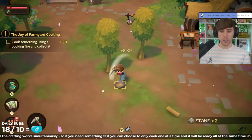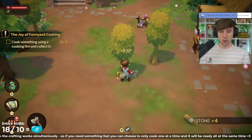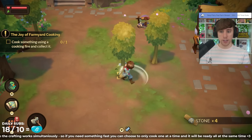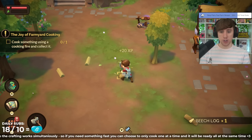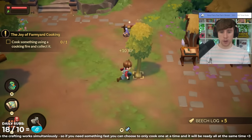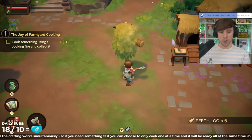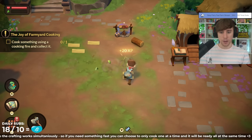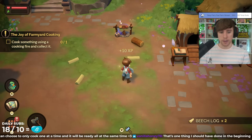Search for all the recipes, clear out as much of your land as you can, catch bugs and fish, and forage and level up your individual skills for those categories. Doing so early on will give you incredible buffs up to level 20 that will serve you well throughout the rest of the game. Also, keep in mind that some items are locked away until you reach certain skill levels, so make sure you're leveling them up evenly across the board.